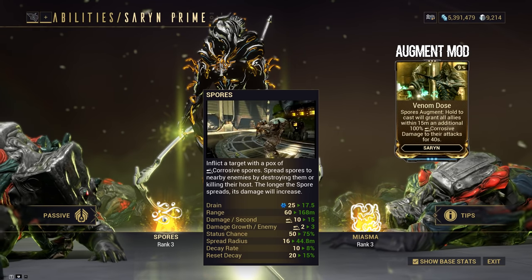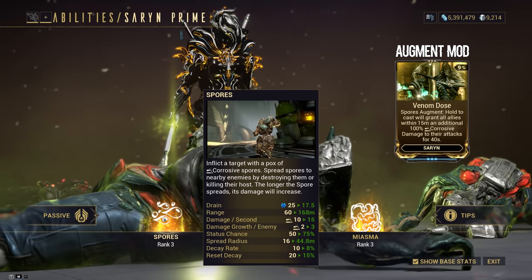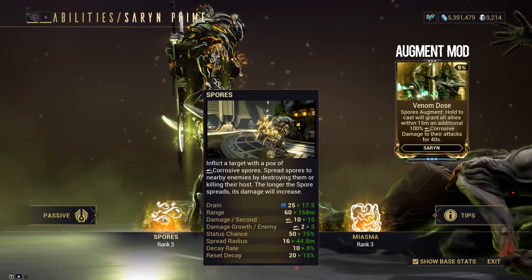The augment mod for this ability is Venom Dose. Hold to cast — it will grant all allies within 15 meters corrosive damage to their attacks for 40 seconds. This mod is okay for a support role, but not top tier.